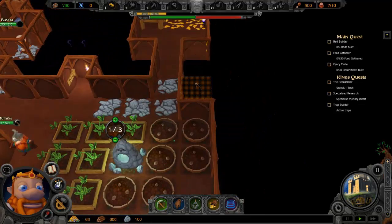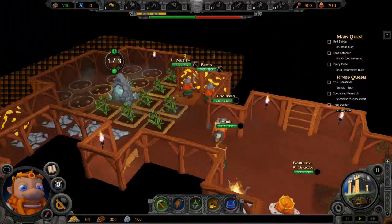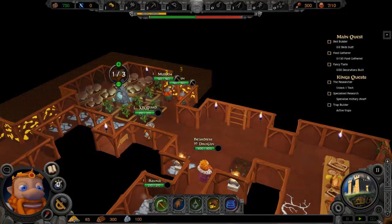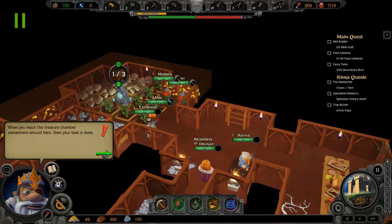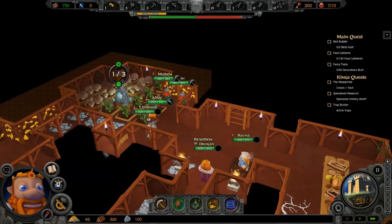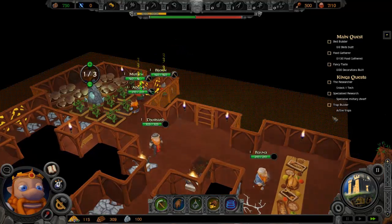Let's see what we can find over there, because apparently there's a lot of gold here. Let's speed up a bit. 'What is my task exactly?' 'When you reach the treasure chamber somewhere around here, your task is done. But to reach it you need to prove yourself a true dwarven clan leader.' 'Yes, first I need to have a functional home — I've already started with that.' 'You also need to keep your dwarves happy, gather more food, and build some nice decorations. Make your settlement something to be proud of.' So yeah, exactly what I said. First we need to dig this area out a little bit.